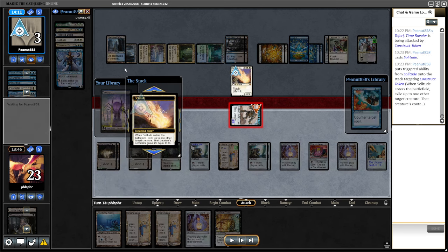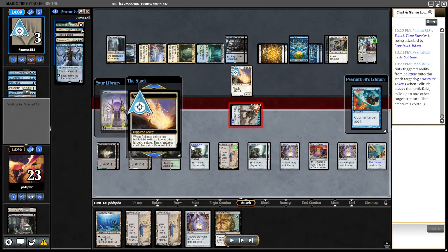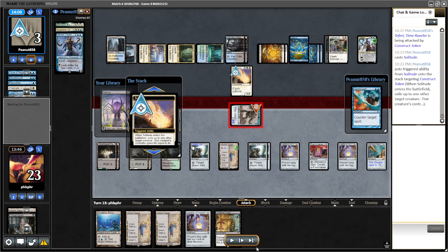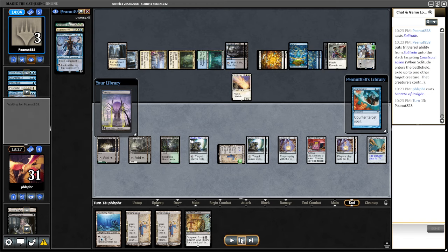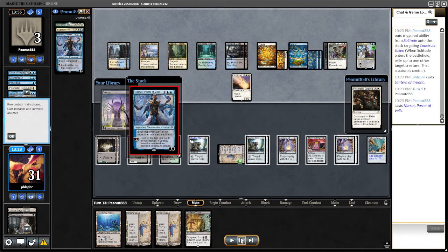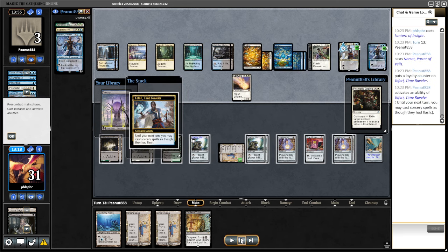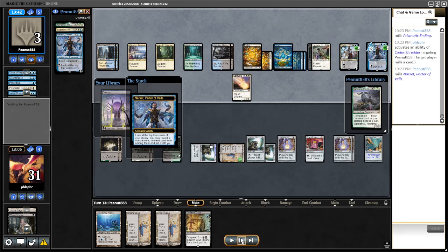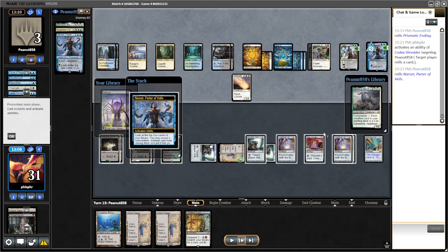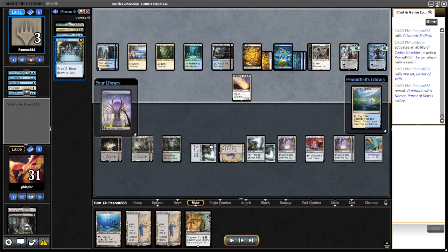They're gonna make their dude — get rid of that. They also played a Delta, they played the Teferi. Narset, which is unfortunate. They're gonna use Narset — I do not want them to have Ending, I don't want them to have another Narset. Something's on top but they can't grab it anyway. I'm just hoping the next three cards are worthless — and it is just a Preordain.